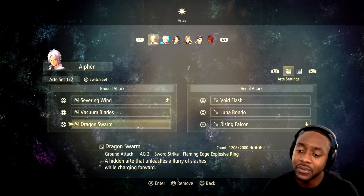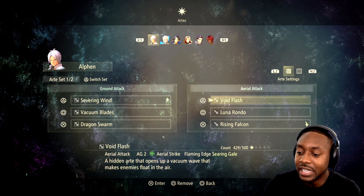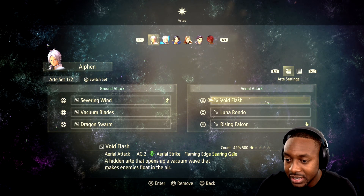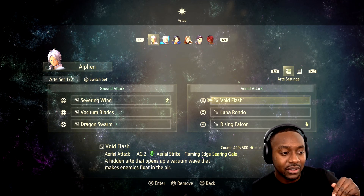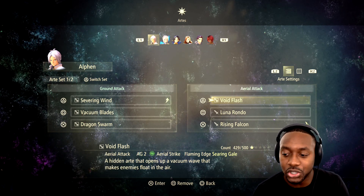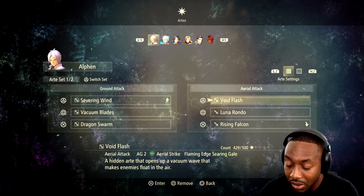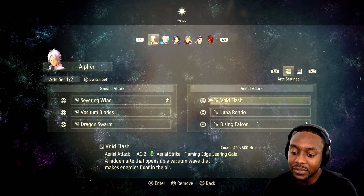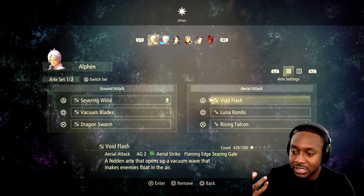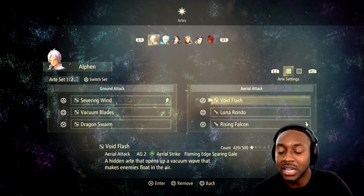For my aerial attacks, I use Voice Slash. Voice Slash is very good because it gives you the Serian Gale, which lets you use the elemental fire attack that goes straight down. Sometimes when you're using Rising Phoenix, it flies way over the enemy or doesn't hit. So it's a waste because I'm using all of my HP to charge that attack and I'm not even hitting the monster. I like Voice Slash because it goes straight down. Also, Voice Slash is a hidden art that vacuums the enemy — it sucks the enemy into the air and towards you so you can keep your combos going.